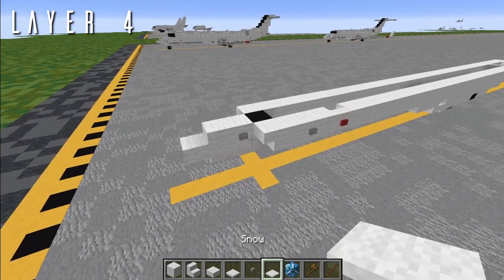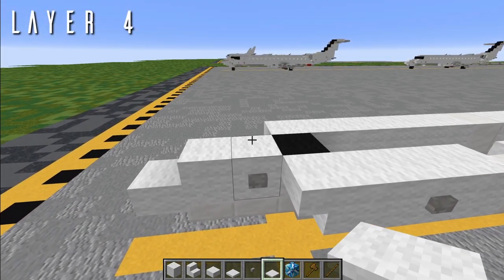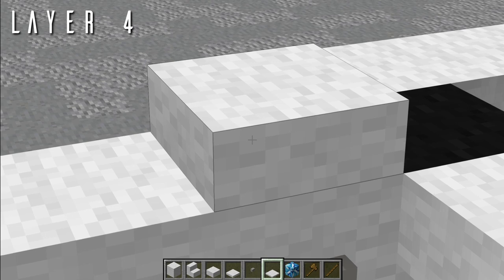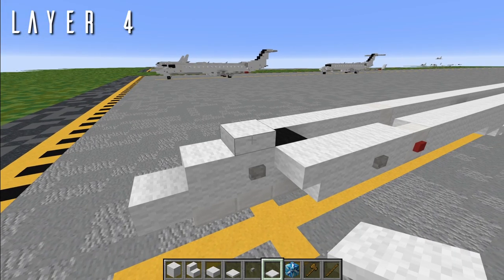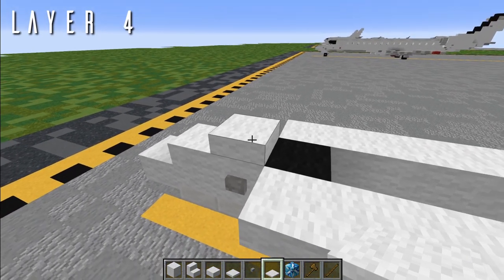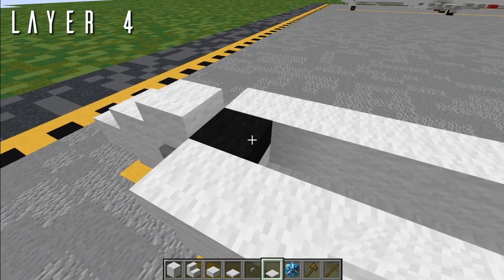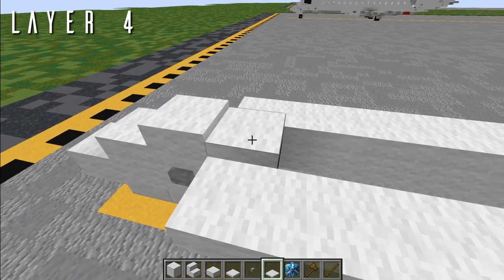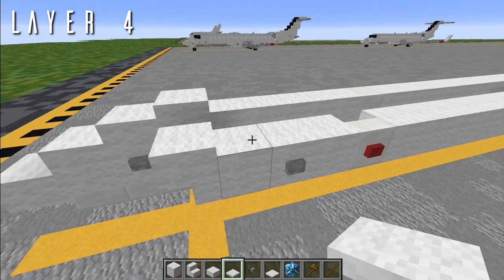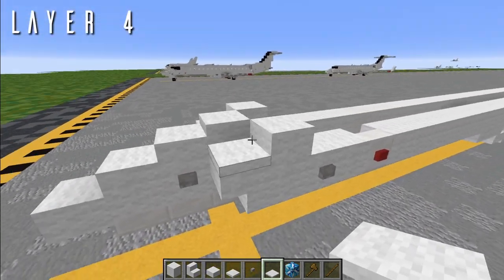To start layer 4, come down to the block with buttons on the other side — third block from the front — and place three layers of snow. Snow is a white wool texture in the Aeroteam resource pack. If you've got the pack you can use snow; if you don't, snow still works as it's pretty white. Just back from that, on top of the half white/half black block, place five snow layers with a birch trapdoor on either side — or iron if you're in default — and then five more snow layers on either side. That should be all the snow for this layer.